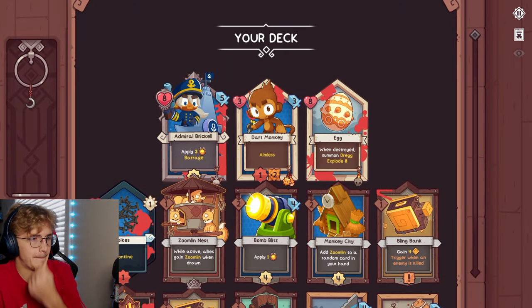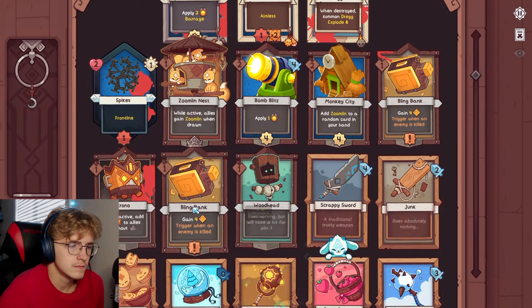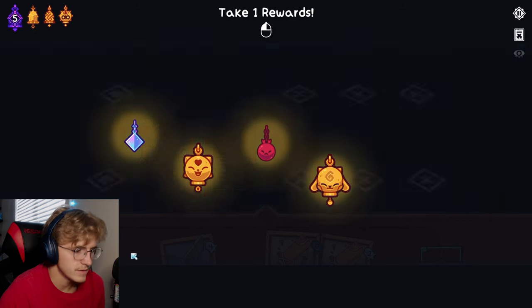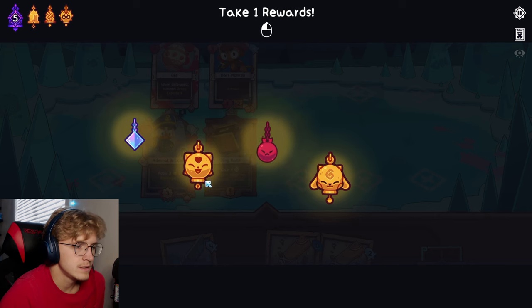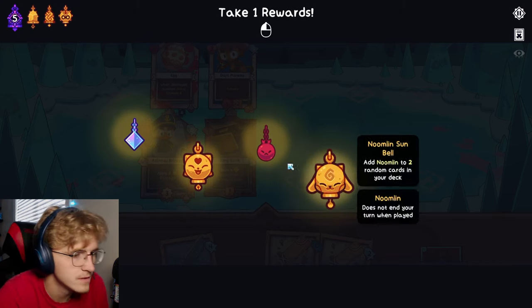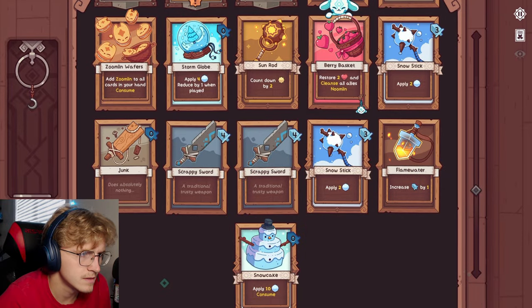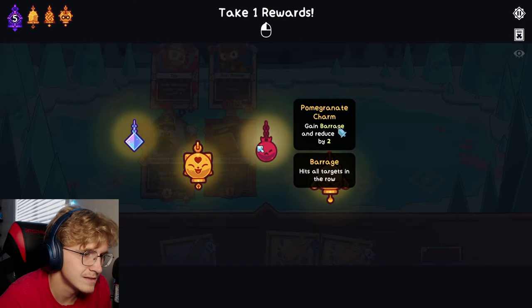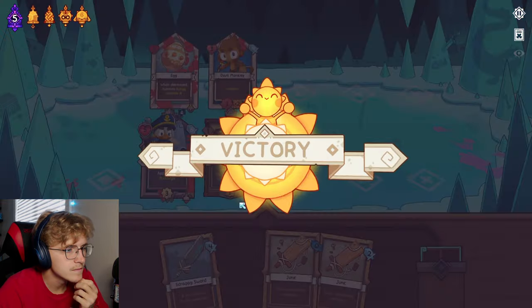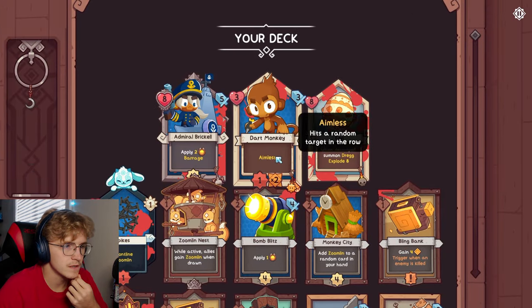I would want to put it on the Dart Monkey probably. Man, there's so much Noom. I could noom, put the companion back, noom, put the companion back. No, I don't have anything that poisons or anything. I could keep this - actually that's probably better barrage and just keep it. No no, let's get the Noom - we always go Noom. The block was really good but those are all pretty good. Another Shade Sculptor - I should have gotten more charms then. That's it, just a Shade Sculptor, that sucks.